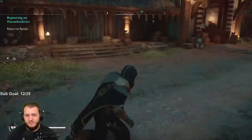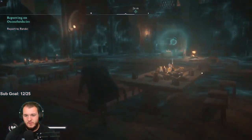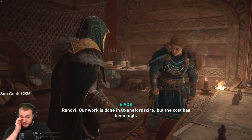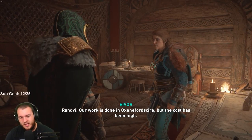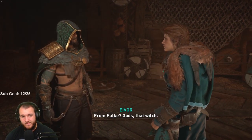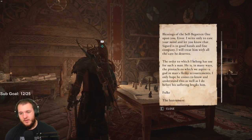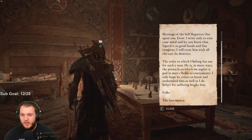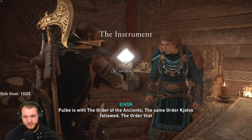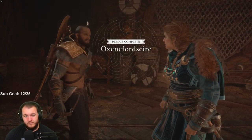Back to Ravensthorpe. I think before we leave I'm going to start a feast here. Our work is done in Oxenefordshire but the cost has been high. A letter arrived from one called Fulke, addressed to you. That witch — Fulke is with the Order of the Ancients, the same order Kjotve followed, the order that Basim and Hytham have pledged to destroy.